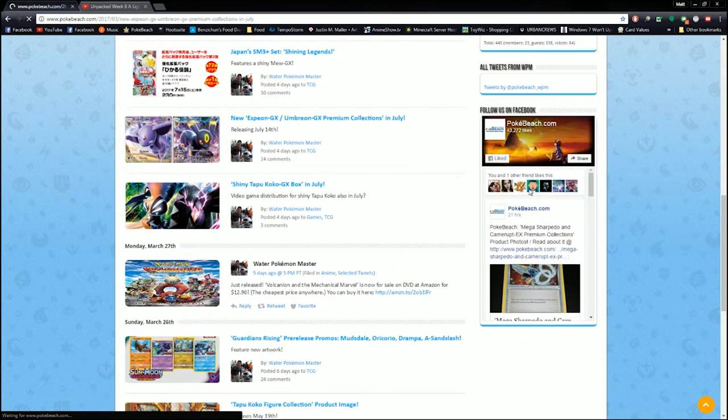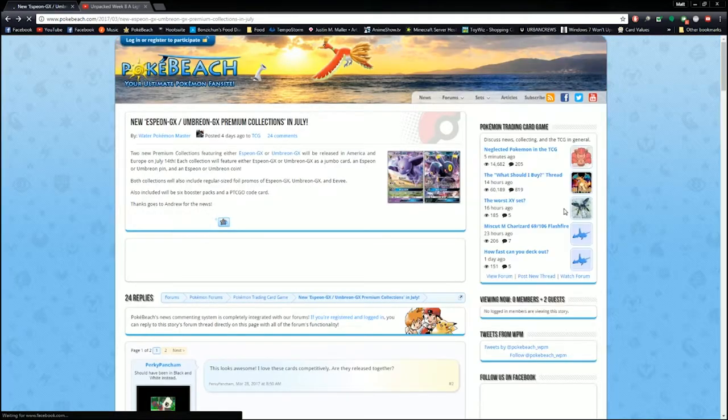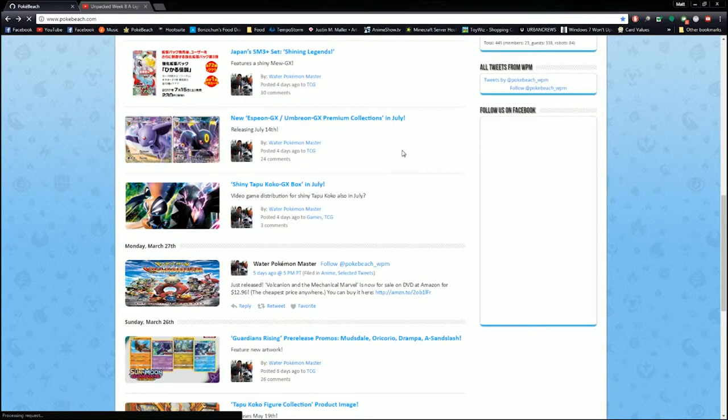New Espeon and Umbreon GX promo premium collections in July. These are the Espeon and Umbreon we got in Sun Moon Base — you guys know what those do by now. It'll be just America and Europe on July 14th. Each collection will feature an Espeon and Umbreon as a Jumbo card, a pin, and a coin. Both collections will also include regular-sized foil promos of Espeon, Umbreon GX, and Eevee. They also include six booster packs and a TCGO card. Those will probably run around the 30–35 dollar range, maybe 40 dollar range retail. Keep a lookout for those in July — still about two or three months out.